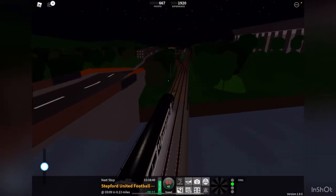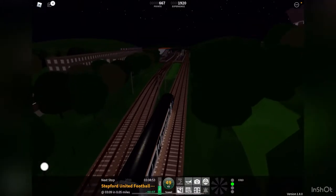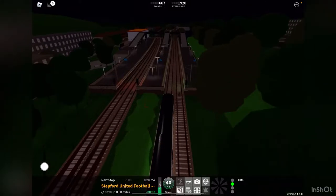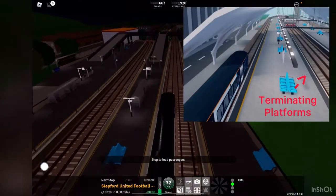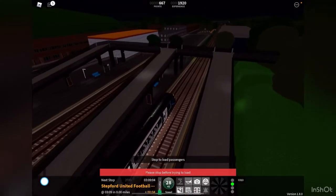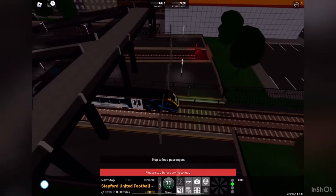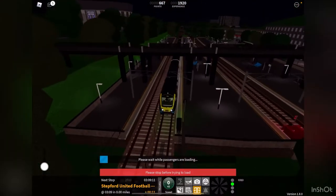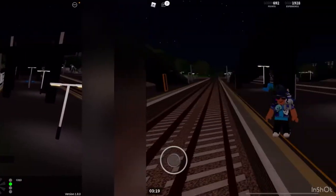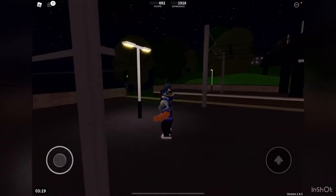We're popping back up to Stepford United Football Club. One thing they changed about this station is that before the update, the terminating platforms were right in between the through-running platforms. In this update they moved them to the side instead of the middle, so train services can operate normally through the station. Here we are at Stepford United Football Club with its brand new station.